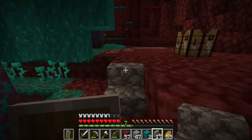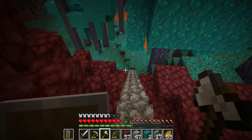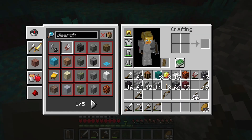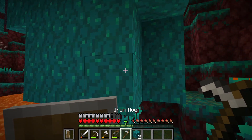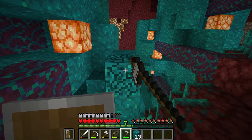Now we're ready for the next step, which is going to be gathering a bunch of this stuff. I need a lot of these blocks. I'm going to make an iron hoe because this stuff mines well with it apparently - yes it does. I need the warped wood because the build I have planned uses a lot of it. So we're going to start off with the basis, and I did go ahead and do a quick little measurement.